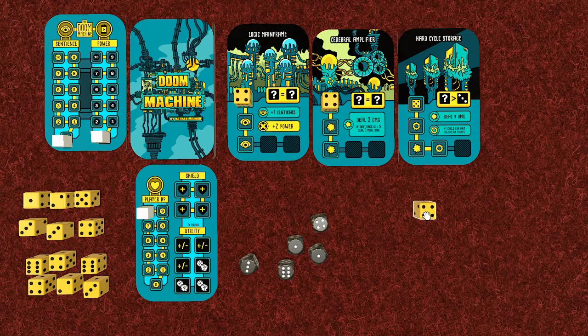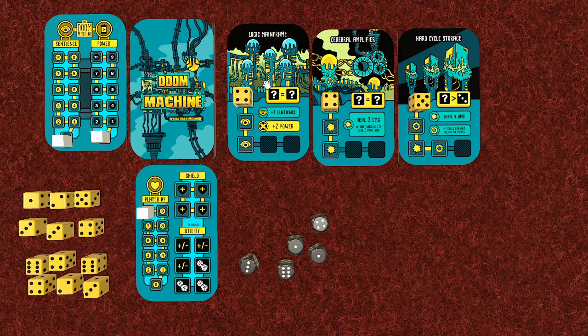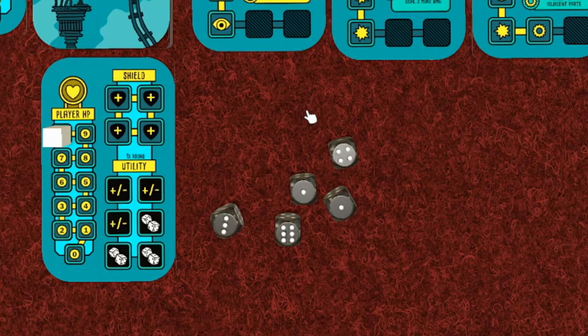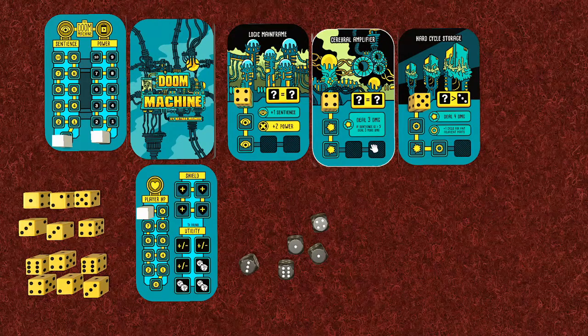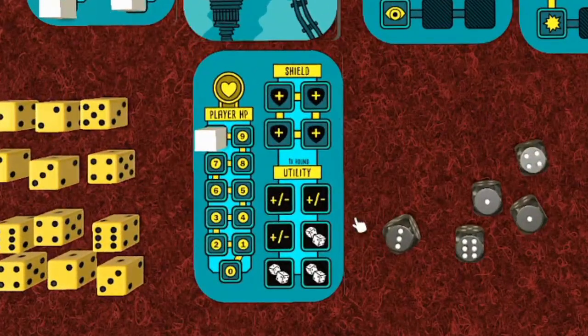As we deal out these cards, we set the health of each doom machine part - a die placed on the first space represents its life total. We're starting with five dice, but for these three cards alone we need six dice to attack them all, and during the game we'll draw more cards too. Every time we successfully attack a machine part, we count the die down by one, and when it reaches zero that card is destroyed - and we also get that die into our pool for future attacks.